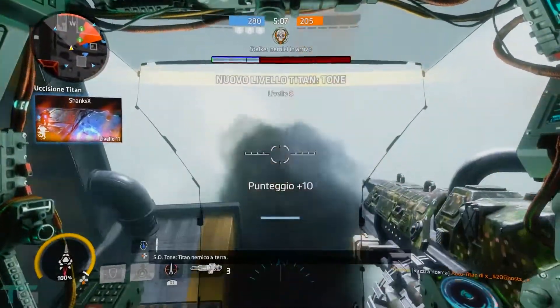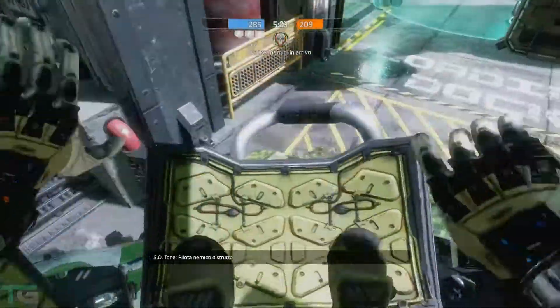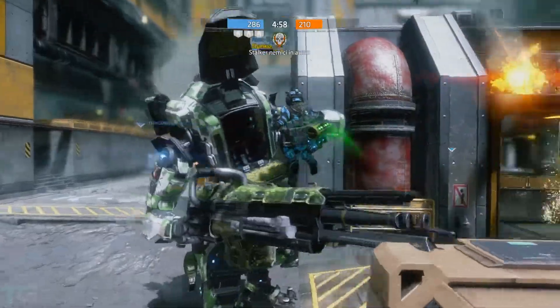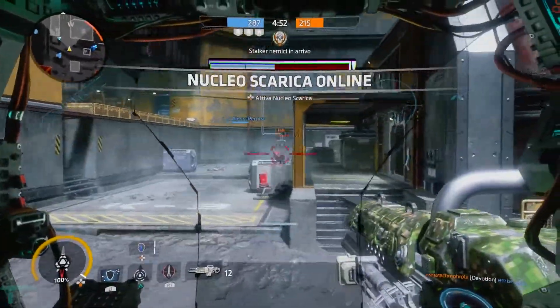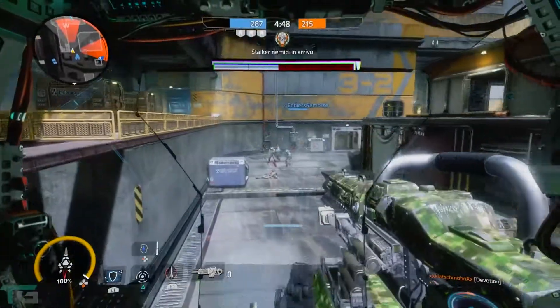Per quanto riguarda il gameplay a bordo del Tone, avete a disposizione un cannone da 40 mm come arma principale, con un ottimo danno ad area. Con un colpo ben assestato sarete in grado di uccidere i piloti nemici, ma nel caso dovessero scappare all'interno di edifici o girare l'angolo, sarete comunque in grado di ucciderli grazie appunto al danno ad area di quest'arma.